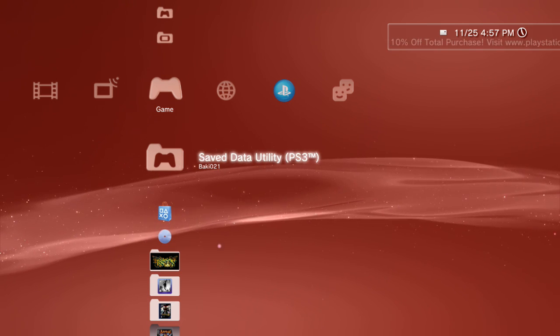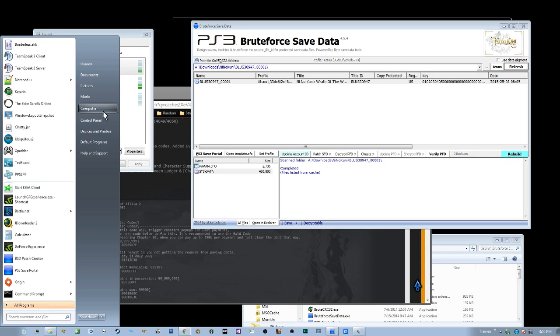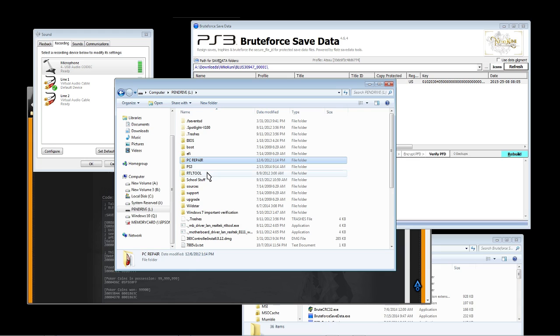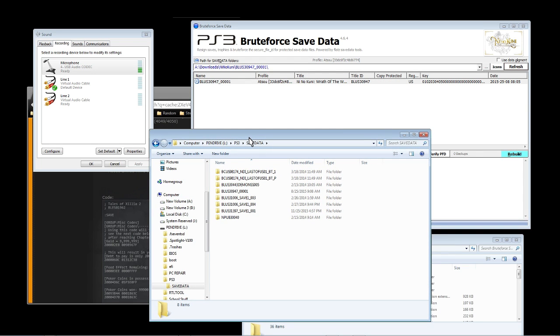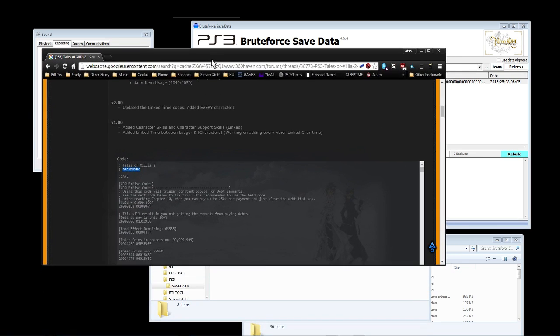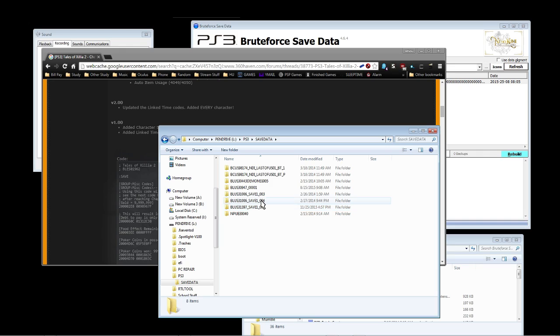I've just connected the flash drive, so we're going to go back to the desktop. On the desktop it should be over here — and there it is, that's the flash drive. You want to look for the folder called PlayStation 3, double click on it, then Save. Now you want to look for the game save for Tales of Axolia 2. An easy way to find it is by the lettering — in my case it says BLE501.